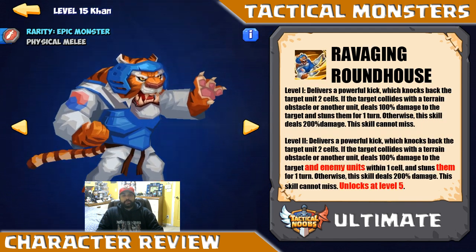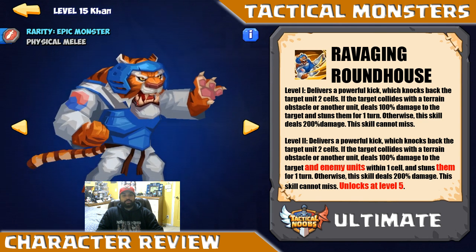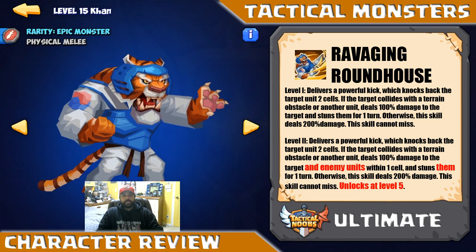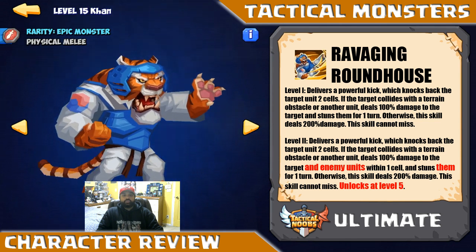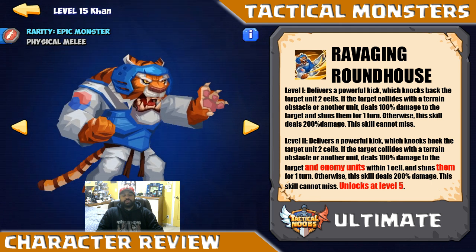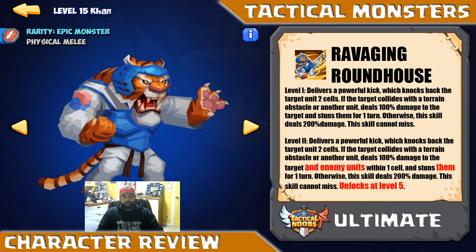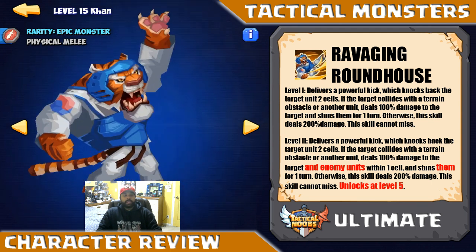His ultimate is a 4-energy pip ultimate called Ravaging Roundhouse. At level 1, it delivers a powerful kick which knocks back the target two cells. If the target collides with a terrain obstacle or another unit, this deals 100% damage to the target and stuns them for one turn. Otherwise, this skill deals 200% damage, and this skill cannot miss. So you are either dealing massive amounts of damage, or dealing a little less damage but stunning the target if you can hit them into an obstacle. The problem is you're also knocking the target back if there's no obstacle, creating separation and reducing the effectiveness of his passive.